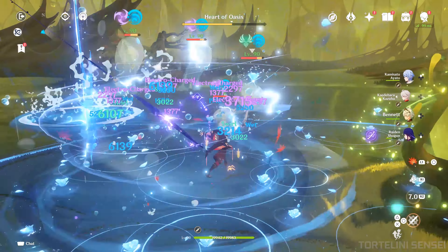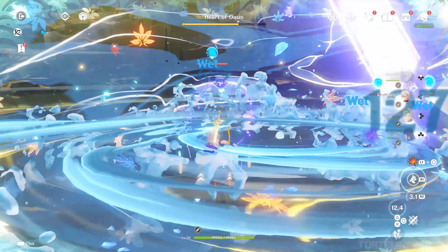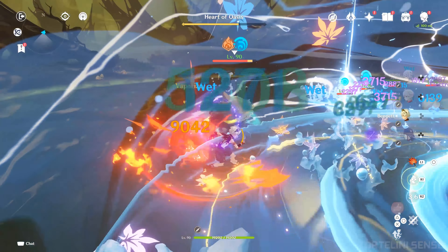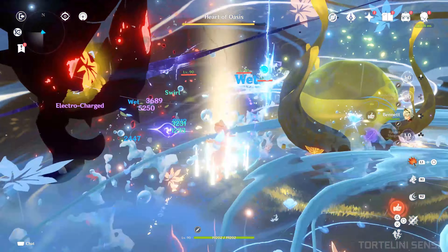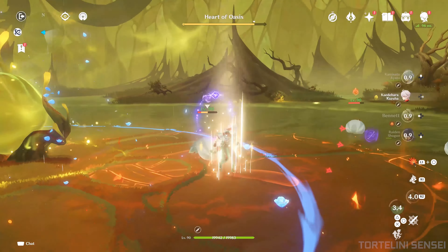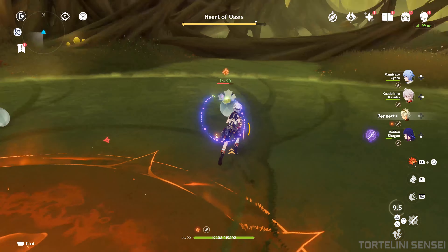On the second phase, he will unleash a lot of minions, and you have to kill those minions and not let them touch the core for the fertilization. Those minions will be spreading, and I recommend you to use crowd control characters like Sucrose, Kazuha, or Venti to easily capture and kill them at once.